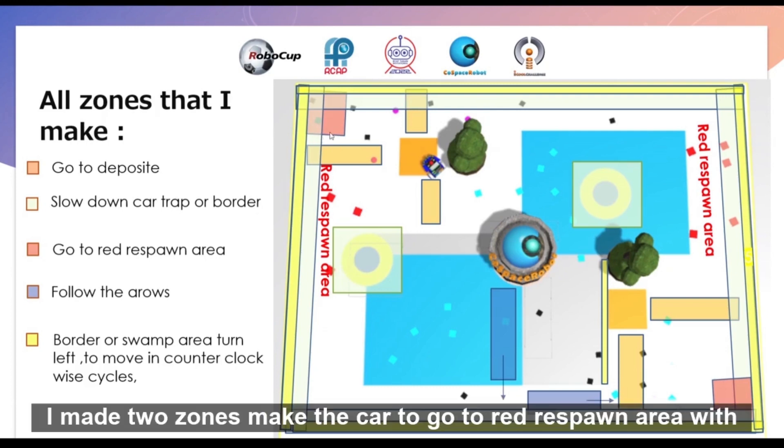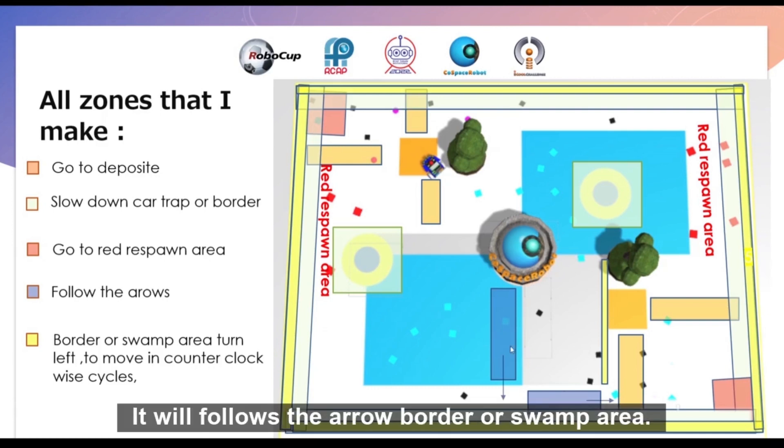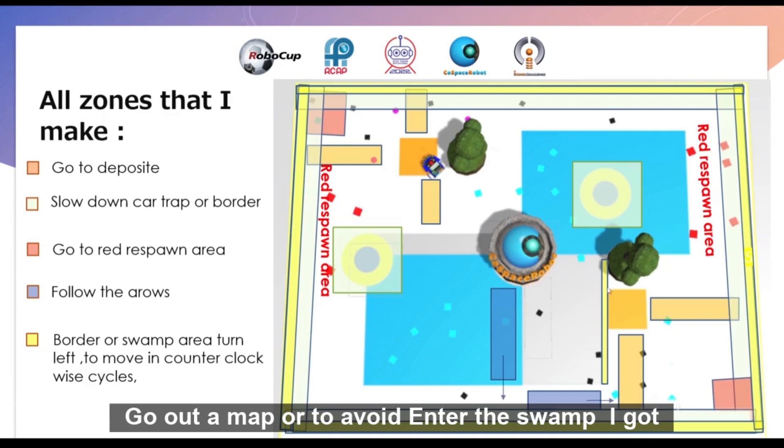I made two zones to direct the car to the red spawn area, marked with a reddish color. I made two zones with a flush color — when the car enters them, it will follow the arrow. For the border or swamp area, marked with a yellowish zone, the car will turn left when it enters, to avoid going off the map or entering a swamp.